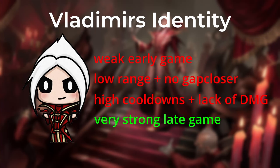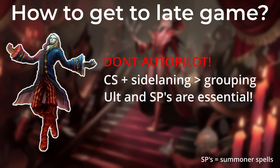As Vladimir you have to understand that you are really weak in the early stages of the game due to your low range, not having any gap closes, having very high cooldowns, and of course a lack of damage. However, your late game makes up for this because Vladimir is an absolute 1v9 monster. In order to get there as fast as possible you can never autopilot and group with your team — you always have to actively think about the best and fastest way to get the gold and XP lead you need to destroy your opponents and carry the game.